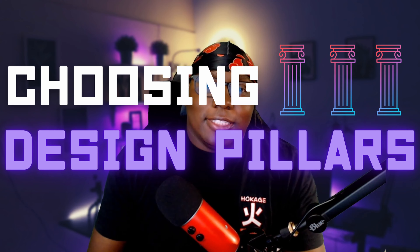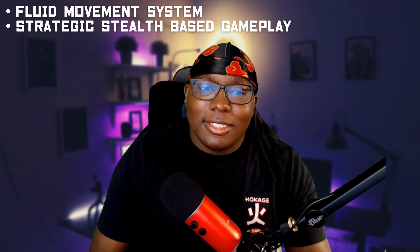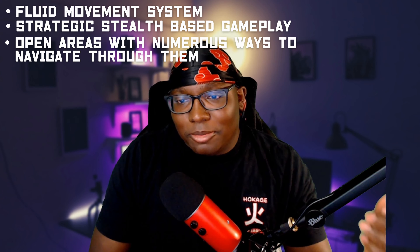Next up, we need to define our design pillars. Design pillars are the core concepts that your game will embody. Games usually limit themselves to three to five pillars. Ross Metcalf, another game dev with a blog, also defines design pillars as filters — when considering adding a new feature, you must first make sure it aligns with the design pillars you've established. My three design pillars are: number one, fluid movement system; number two, strategic stealth-based gameplay; and number three, open areas with numerous ways to navigate them. Even though this is a living document, I'm going to try to avoid altering my design pillars, because if you change one of these, you can end up with a completely different game.